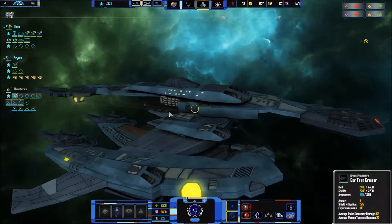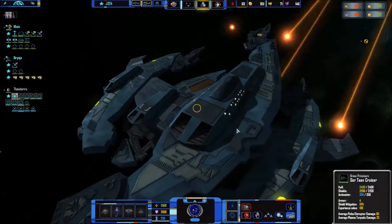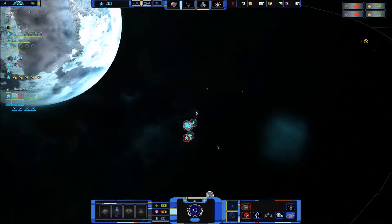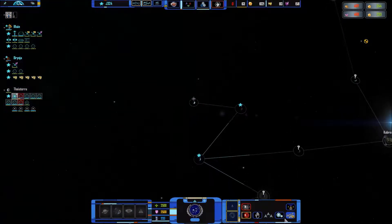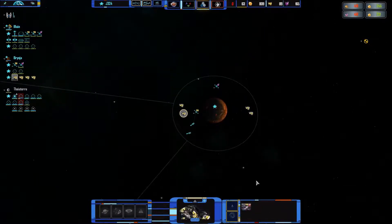It kind of looks a bit like the Tzenkethi sort of design and colorization from Star Trek Online. Apparently someone's transported aboard our ships, presumably. We could do with some trade. I've been playing Star Wars a lot.